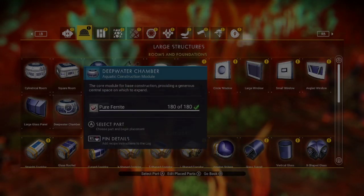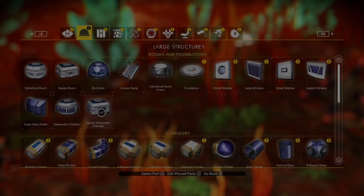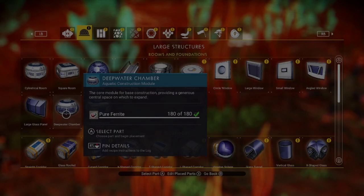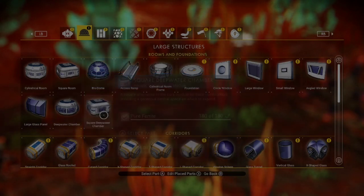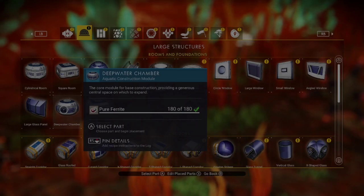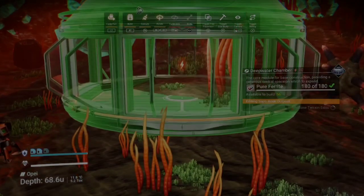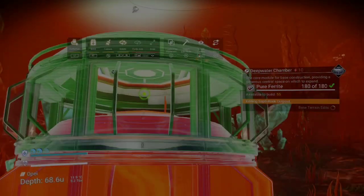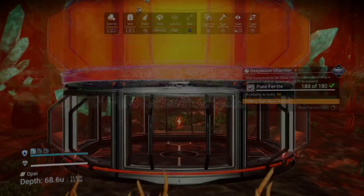What you need to do is get a deep underwater chamber. You've got two options: a square one and a cylindrical circular one. Pick whichever you want - it's up to you. I'll pick the circular one. Drop it down onto the base of the floor.